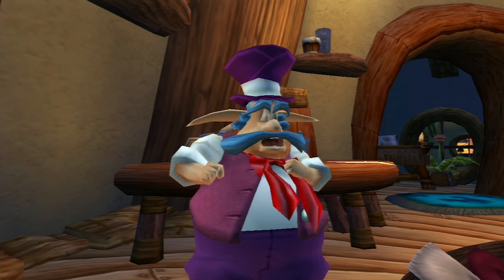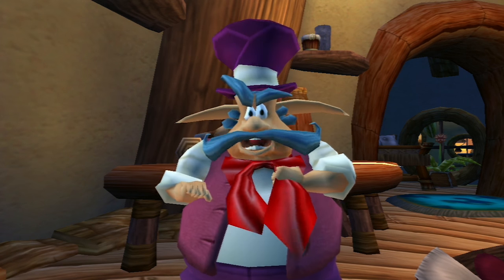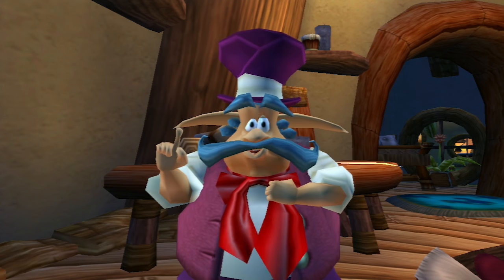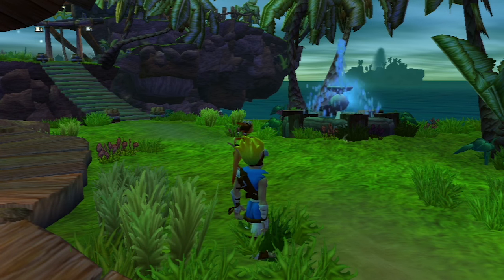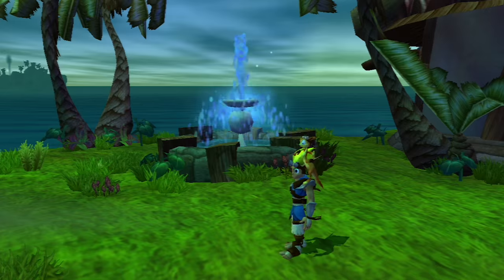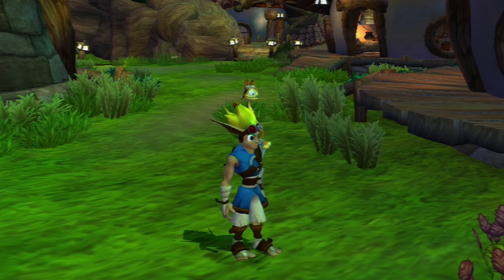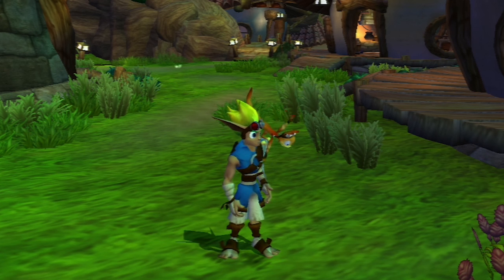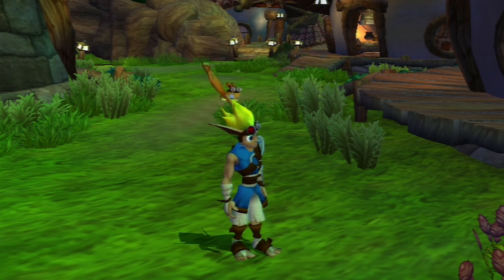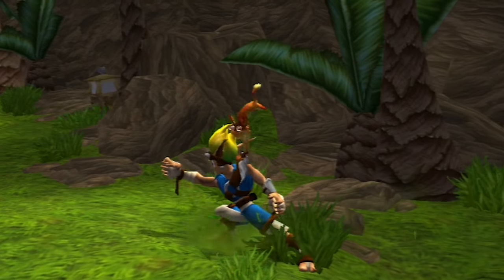I just realized Daxter doesn't always play the exact same animation for all of the attacks you do. His recovery is different sometimes. Like, when you do your little spin attack, sometimes Daxter gets swung around in a big loop and lands back on the shoulder, swinging his arms to catch his balance. Sometimes he'll get spun around and grab onto Jack's hair and yank it back, kicking his legs before landing back on the shoulder. That's awesome — what a subtle little touch. He actually does that on some of the other attacks as well.